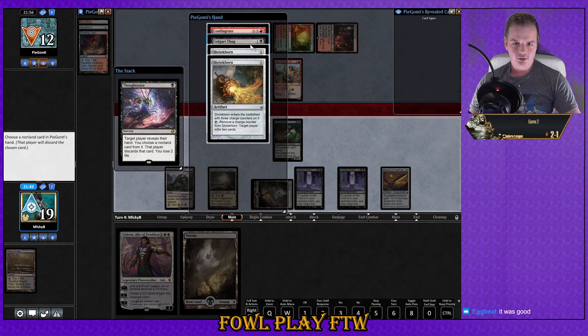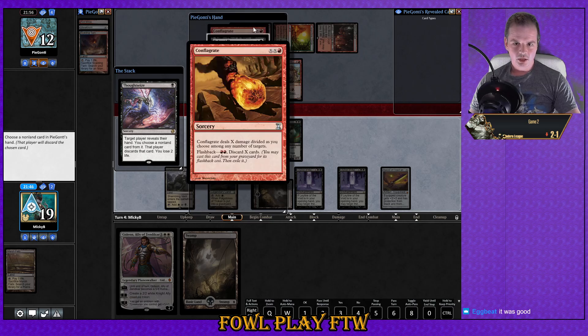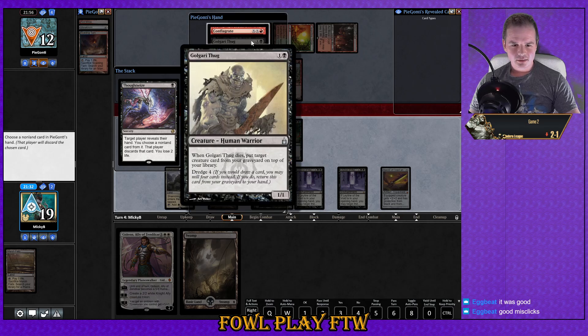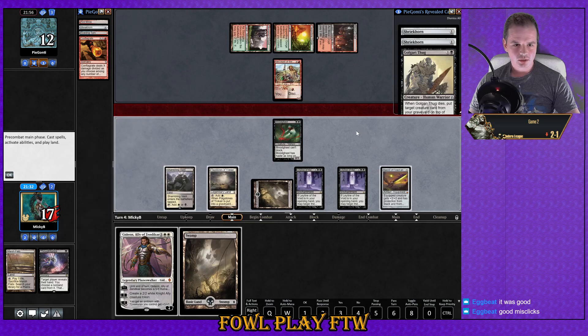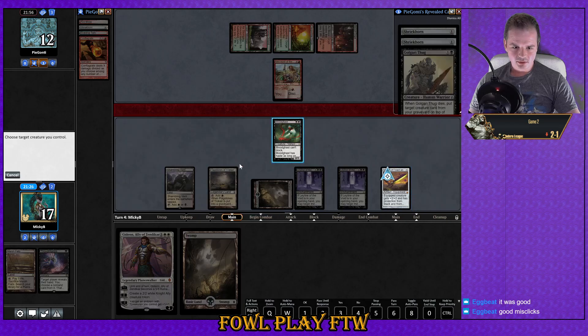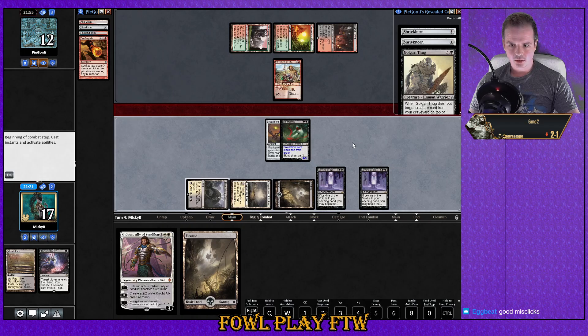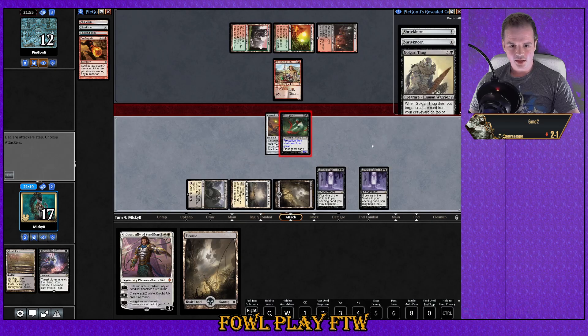Conflagrate, Golgari Thug — if we get rid of Golgari Thug it's sort of gone forever. Conflagrate can hit our creature and our creature can come back from land though. Let's get rid of Conflagrate into exile. Wait — we could play Gideon this turn. We can really turn up the heat here if we connect. Opponent discards the Shriekhorn, and we'll zero the Gideon and the pressure is on.